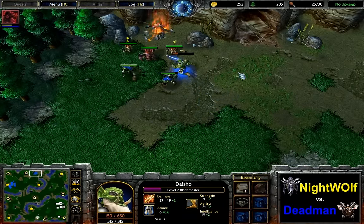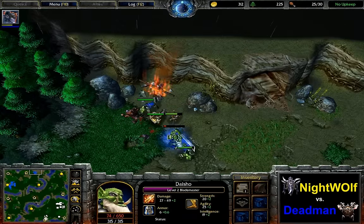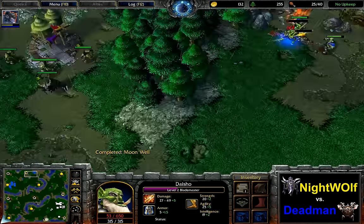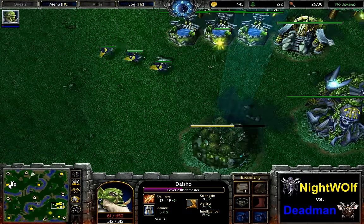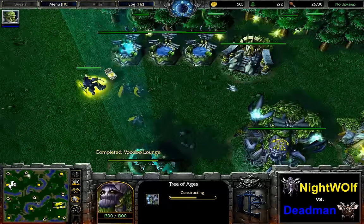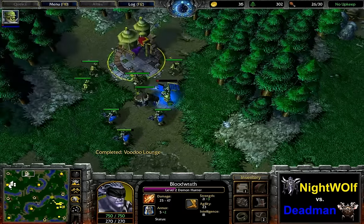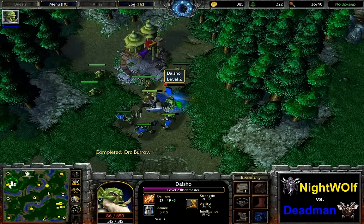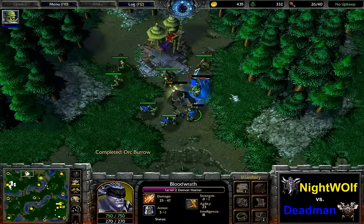Both players continue to creep. The Blademaster takes quite a bit of damage but picks up Slippers of Agility — finally a solid item — and has to reposition as he's getting fairly low. He should have maybe picked up Heal Salves, but his shop was late so he couldn't. Four archers are out for Nightwolf with a fifth coming. The Demon Hunter picks up Boots of Speed and heads across the map to find Deadman, potentially getting a creep check in.